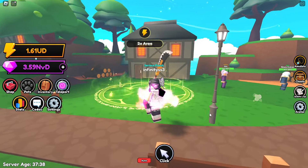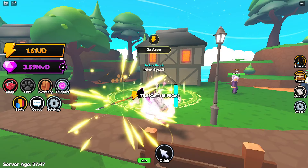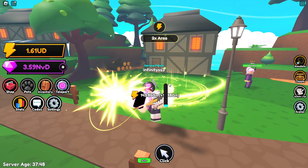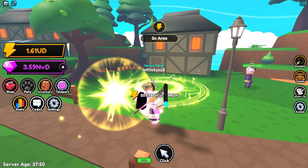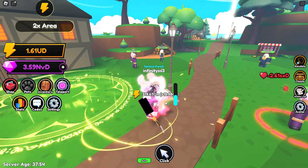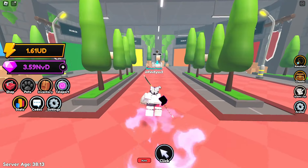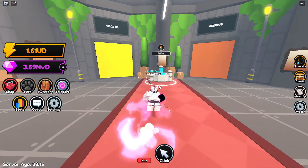There's something even more important here — the 2x energy area. It's pretty self-explanatory. Right now without all my energy stuff equipped I'm getting 15 quintillion, and when I walk in it doubles. Pretty simple but really powerful.